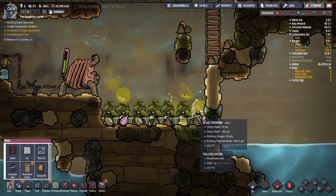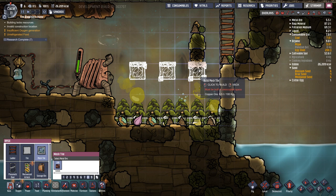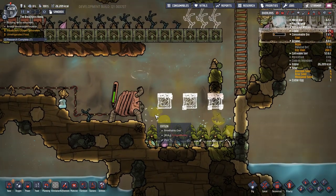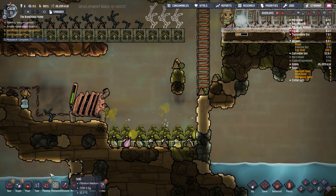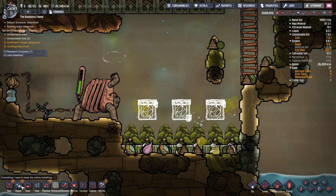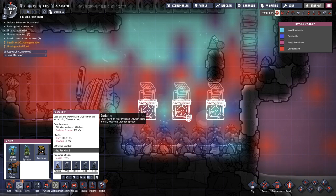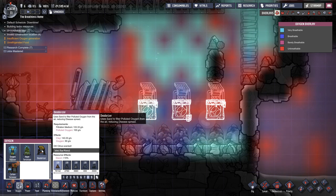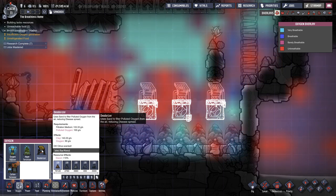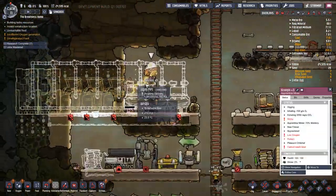Because we're running this oxygen system, I normally recommend as soon as we possibly can, we get some deodorizers down here. We put them right above our algae terrariums and dump the deodorizer on top. A deodorizer eats filtration medium - being sand - and clears out polluted oxygen. It turns 100 grams of polluted oxygen into 90 grams of plain clean oxygen. At the same time it uses that filtration material - sand - and gives us back clay. Clay will have a use much later in the game.